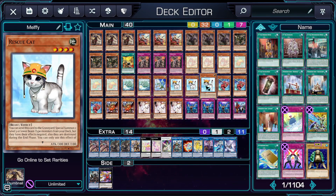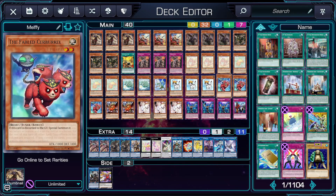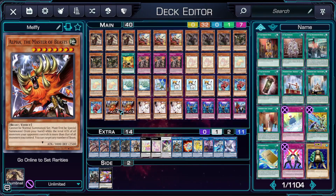As other generic Beast support, you run 3 of the Fabled Cerburell, which is a free special summon off of Keras or Bearbrim's discard effect, and also a level 2 tuner, so it helps make Herald of the Arclight or your level 2 XYZs more easily. Alpha the Master of Beasts helps you take apart boards if you're going second, and going first it's another Beast if you need the discard.